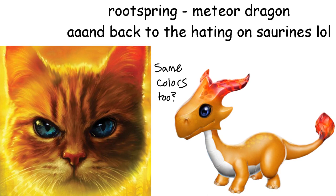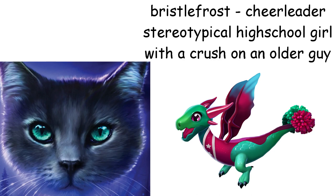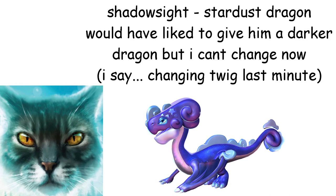Bristlefrost is a Cheerleader Dragon — she's literally the cheerleader character in a movie who has a crush on a football guy. Shadowsight is a Stardust Dragon. I wanted to make him Obsidian but I already used that, so here's the next best thing — a pretty sparkly dragon.